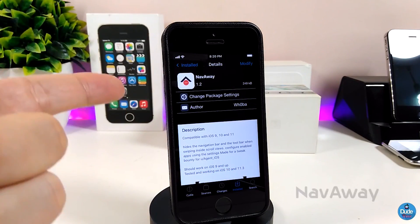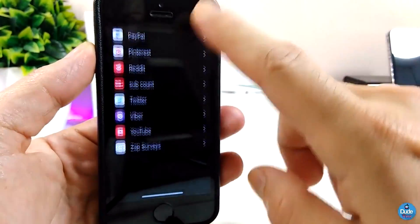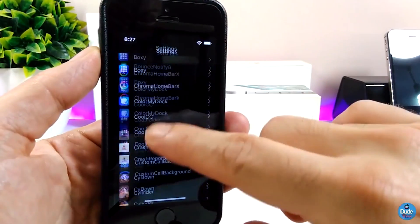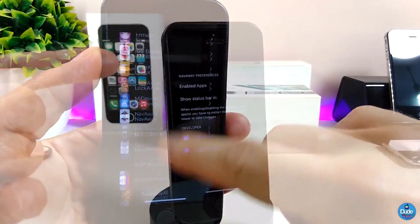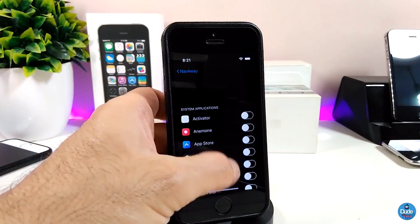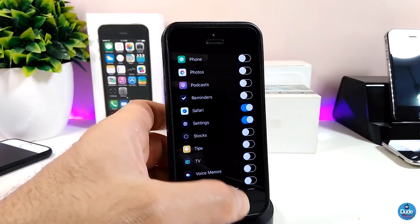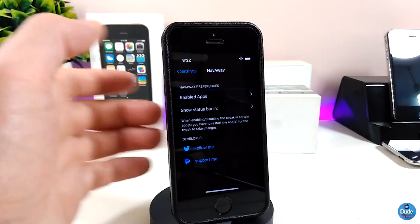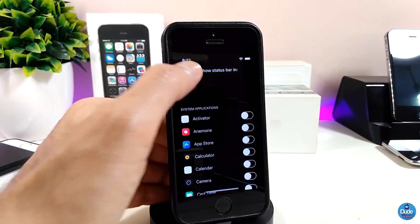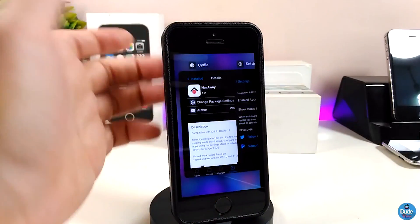Let me jump now and talk about the next Cydia tweak — NavAway. This is a really beautiful tweak that will make the status bar disappear on your device. Under the settings, go ahead and enable any app you want. It will provide you with all the apps on your device — simply toggle any app you want, and you can also toggle whether to show the status bar for any individual app.